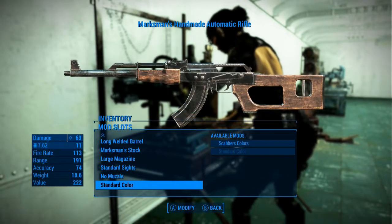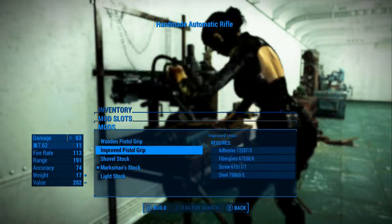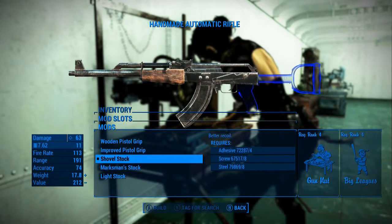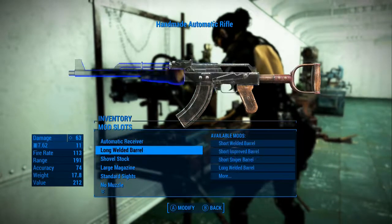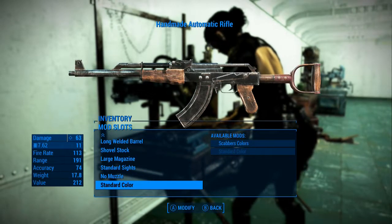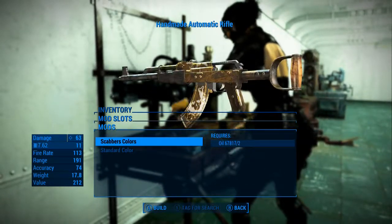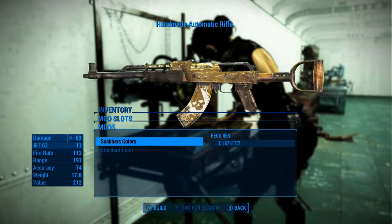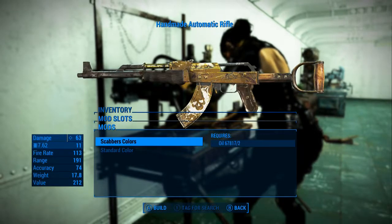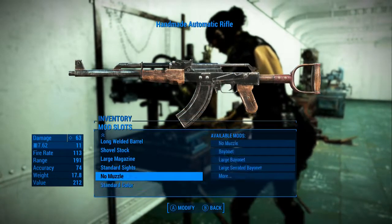Actually, let's go back to the shovel stock — just humor me. Because it actually takes some of the Scabber colors, that's why I was doing that. See how it changes the handle and stuff? It's not bad. The other stock did not take any of the Scabber colors, which I was kind of disappointed with.